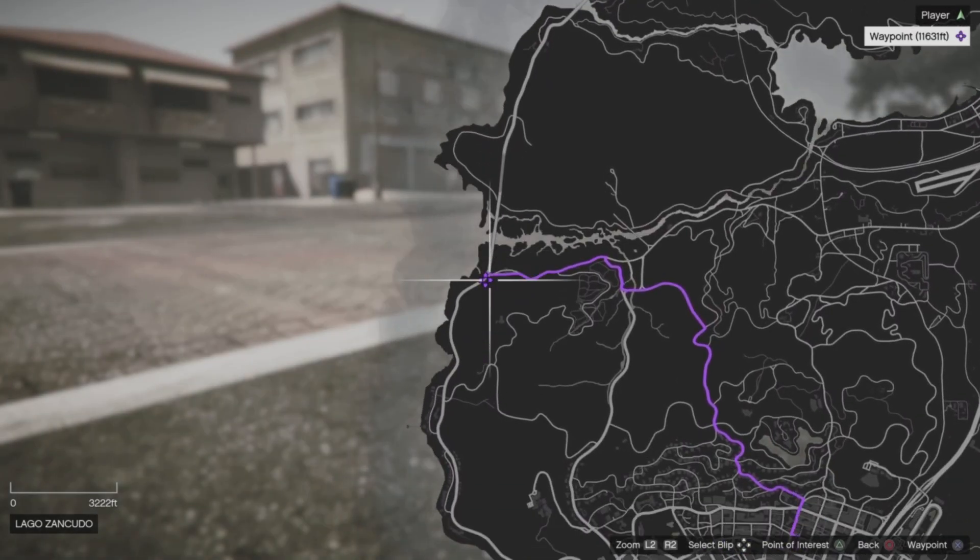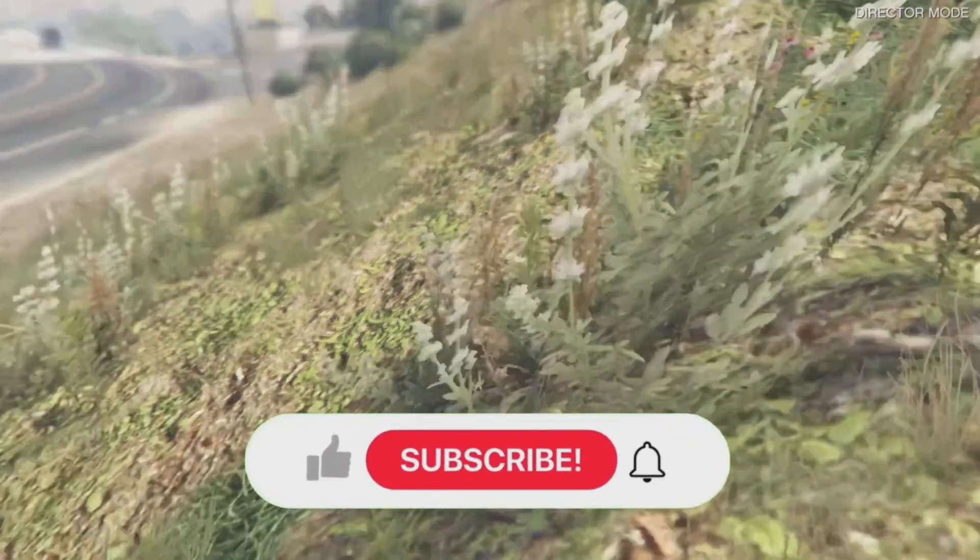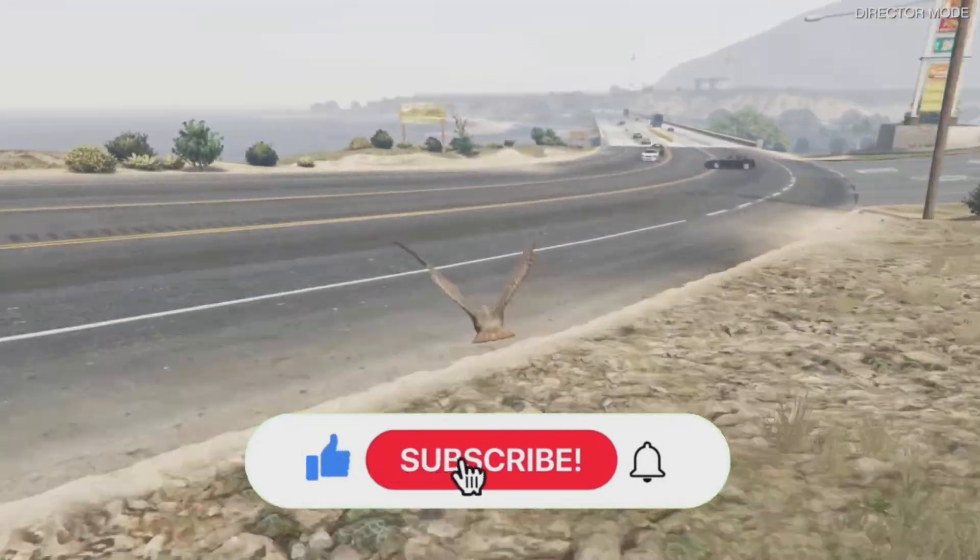Head to this location — this is not 100% necessary but it will make it a little easier since there are bigger vehicles out here that we can use for the next portion. Once you put the waypoint down at this location, go into your interaction menu, go to your waypoint, and then teleport to this location.